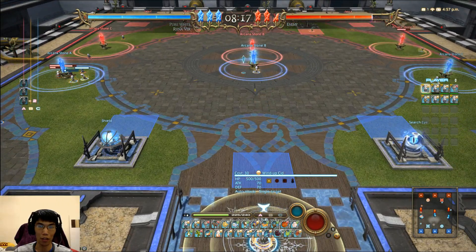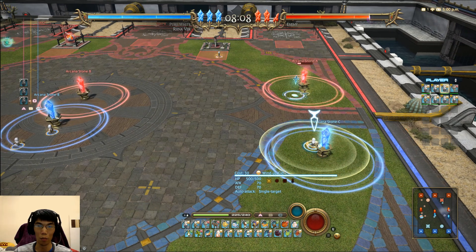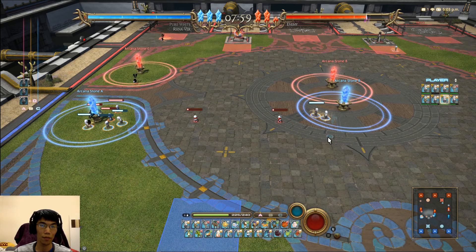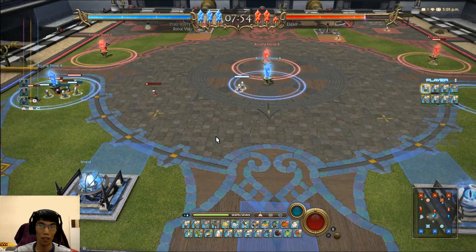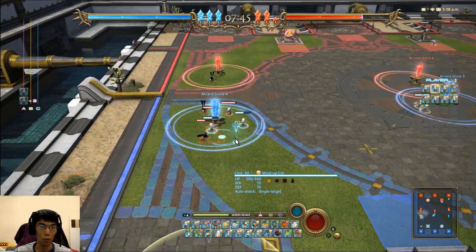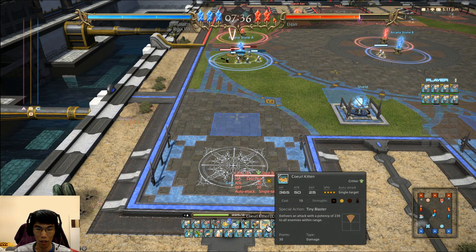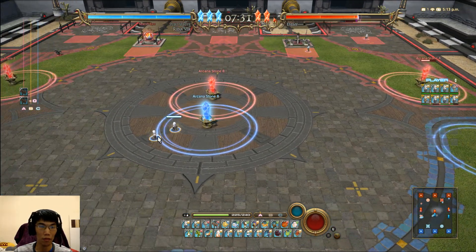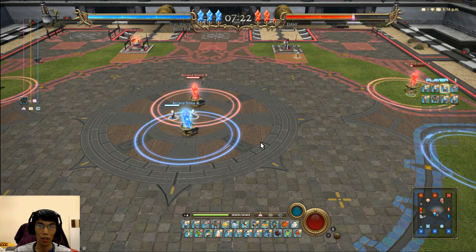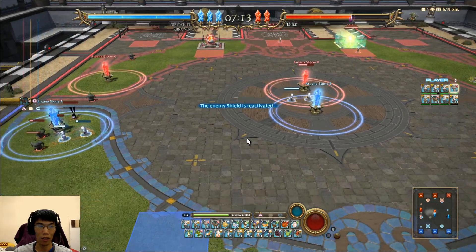Spawn more Cids. I've sent this Cid back to heal — he's fully healed so we can move him back up to Arcana Stone B again. Let's queue up some Odins as well to help out. Now gate A is taken care of, and we've sent Cid to gate B to destroy that. Their first Arcana Stone is down.